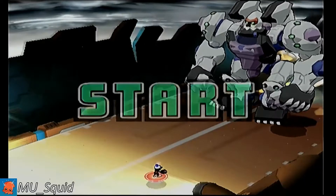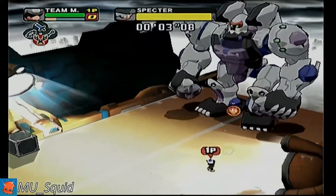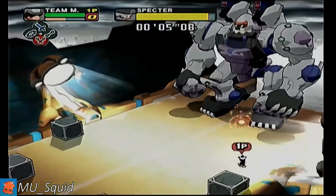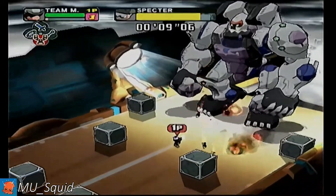For Versus Spectre 1, the current any percent world record uses a technique where he uses the stun clap. This is an exception, as most other runners will choose to use black monkey with the slingshot.